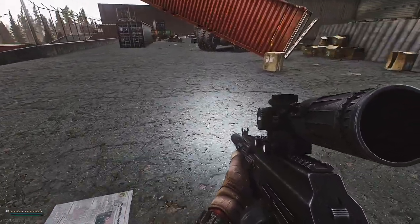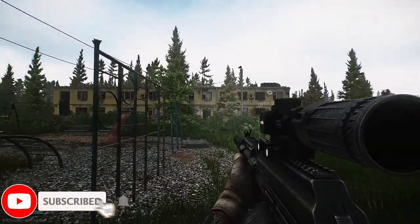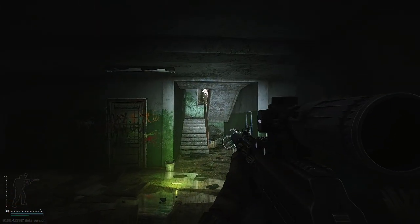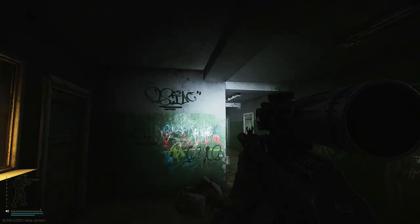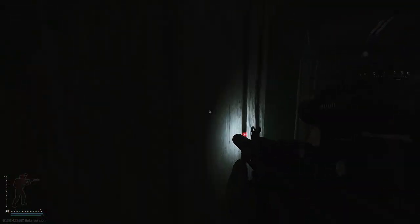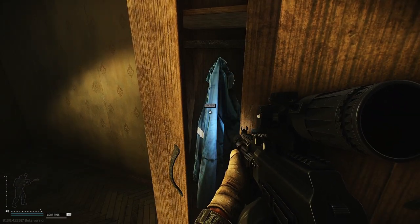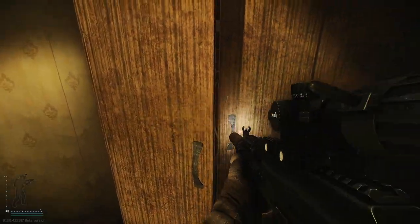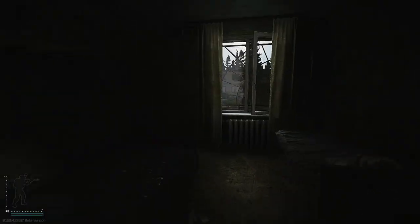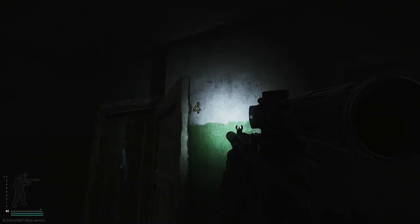Here we are on customs, on the dorms area. This is the three-story dorms, that is the two-story dorms. First of all, we would like to enter the three-story dorms. You will know it because on the early wipe, or early account, you will have a lot of quests on this side. What you want to do is loot this — this is never looted. If you are struggling with keys, you can check these jackets. There are two jackets here, one in here, and two in here. The door numbers are 101, 104, and 105.